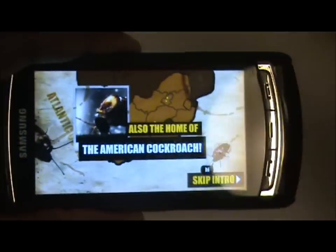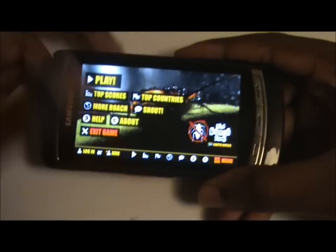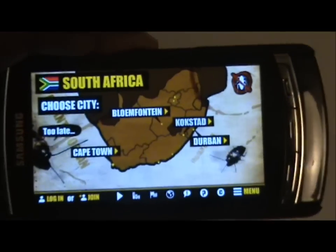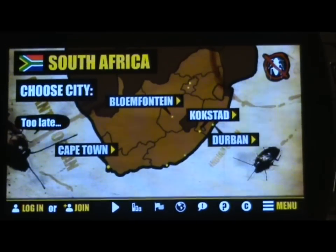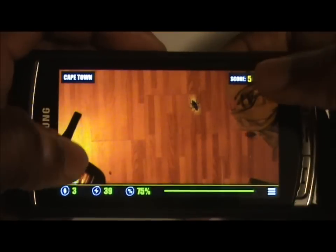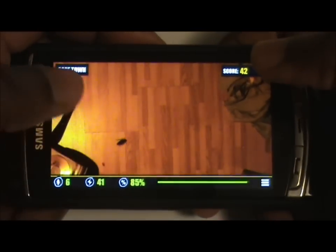After you've rotated it, it goes into full screen portrait. The objective of this game is just to squash some roaches — that's basically what it's about. If you're following the World Cup, these should be some familiar locations like Cape Town. It's a really simple game, and I like the graphics. It also uses haptic feedback, so you can feel the vibrations each time a roach escapes and each time you squash a roach.